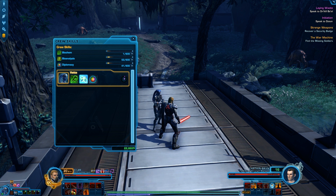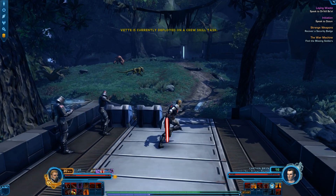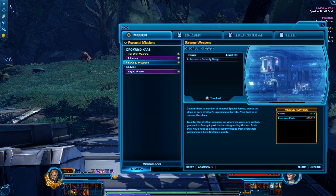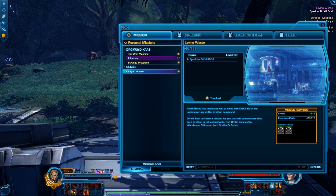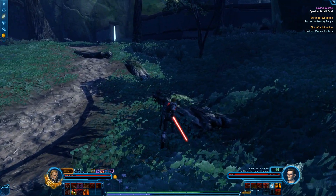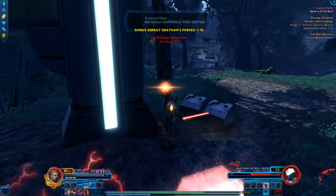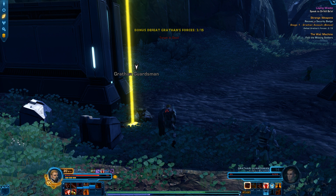We send Vett off on a companion mission to get some compounds. In the meantime we'll go through Gratham's estate. There's also a Revanite thing we'll get back to, and we need to demonstrate that Lord Gratham is not untouchable. There's a spy in the Gratham compound that Darth Barriss wants us to speak to. There are Gundarks out here. This is tough because we can't use the minimap in this playthrough - it makes things too easy - so we're going off memory and the quest log.